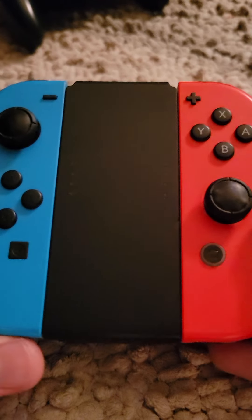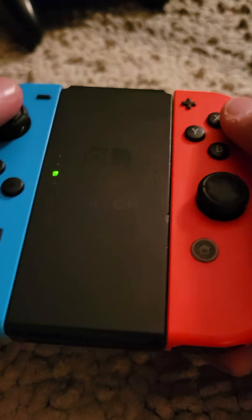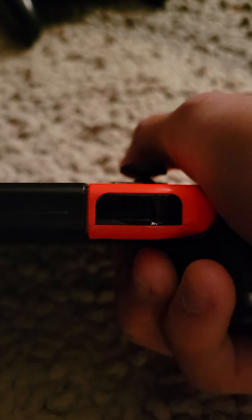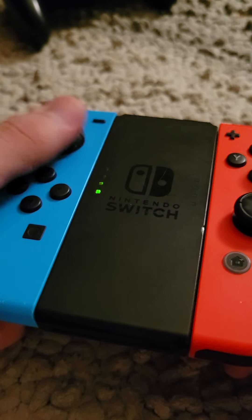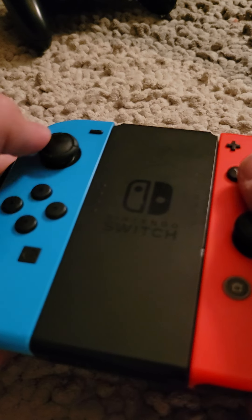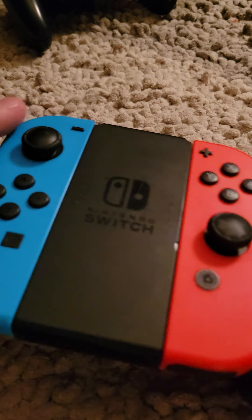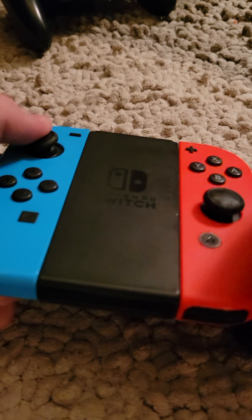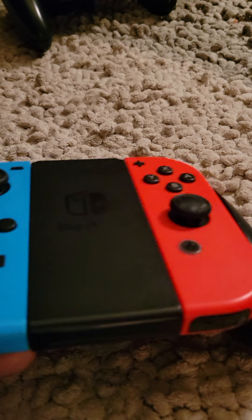Number six: the Nintendo Joy-Cons together. This is all right I guess, but the buttons are just so small — they're the size of mini M&Ms. The triggers are not the best, they're a little on the smaller side. Everything just feels too close together, you know. I know it's supposed to be portable, but it's not the best.